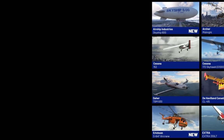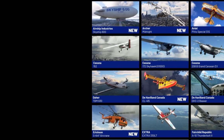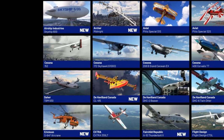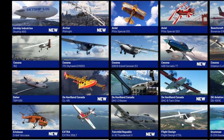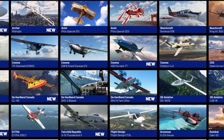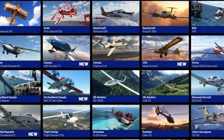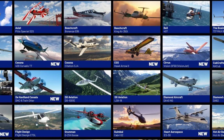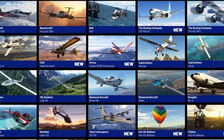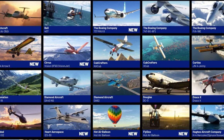Then the Cessna 152, the Skyship 600, the Archer Midnight, the Cessna 172 Skyhawk with the G-1000, the Cessna 208B Grand Caravan EX, the Pitt Special S-1S, the Pitt Special S-2S, the Cessna 400 Corvallis TT, the Cessna Citation CJ-4, the Beechcraft Bonanza G-36, the Beechcraft King Air 350i, the CGS Hawk Arrow 2, the Bell 407, the Cirrus Vision SF-50 Vision Jet, the Cub Crafters NX Cub, the 737 MAX 8, the 747-8I and -8F, and the X-Cub.